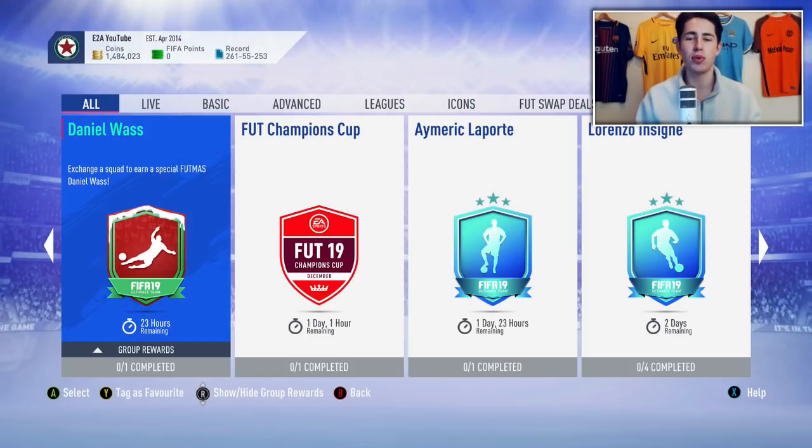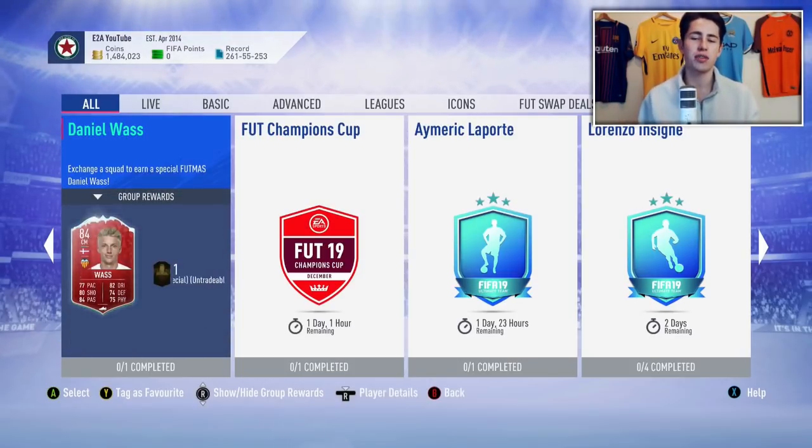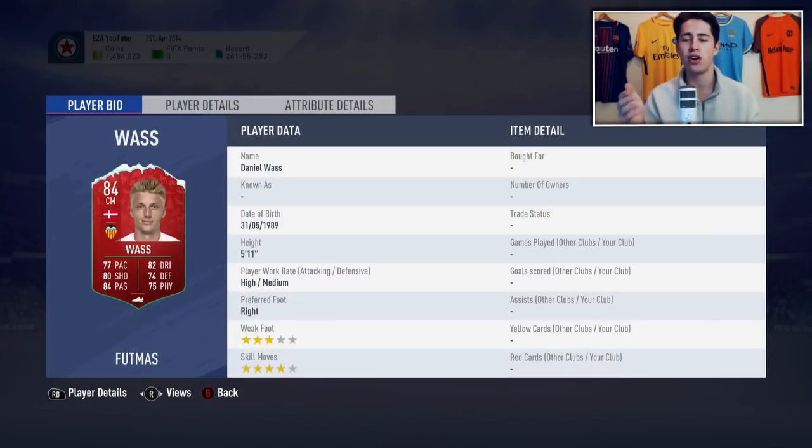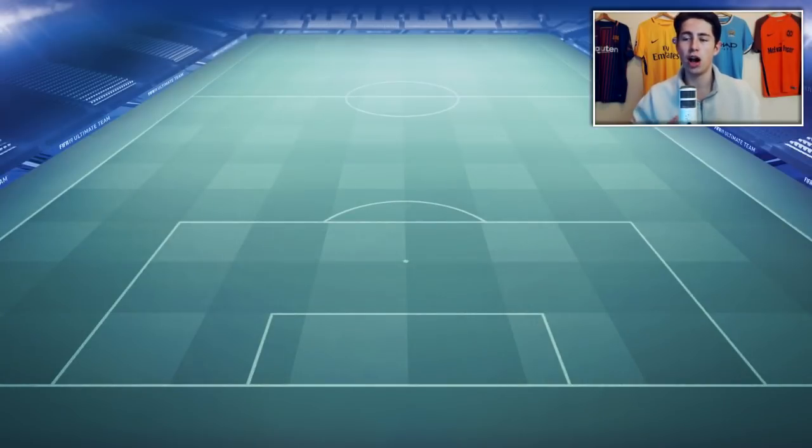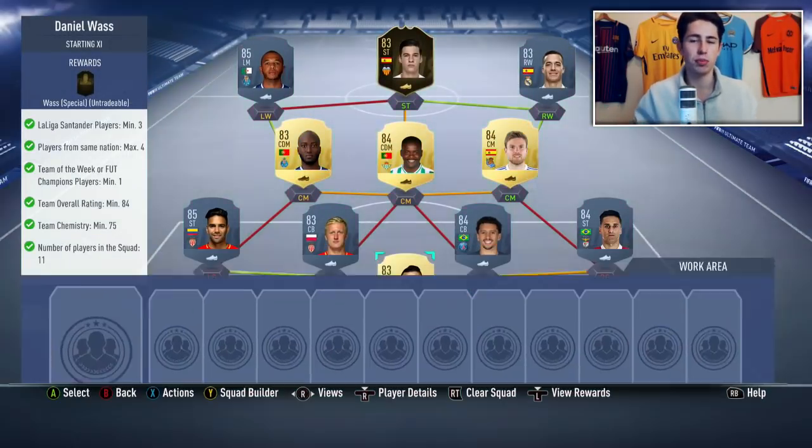Hey guys, it's Wae here. Welcome back to another video. Today I'm going to show you guys how to complete the brand new FUT Moments Daniel Vass SBC — the cheapest and easiest way. As of right now this will set you back around 75,000 coins on both consoles, and in return you get yourself this 84-rated card with some very nice well-rounded stats.